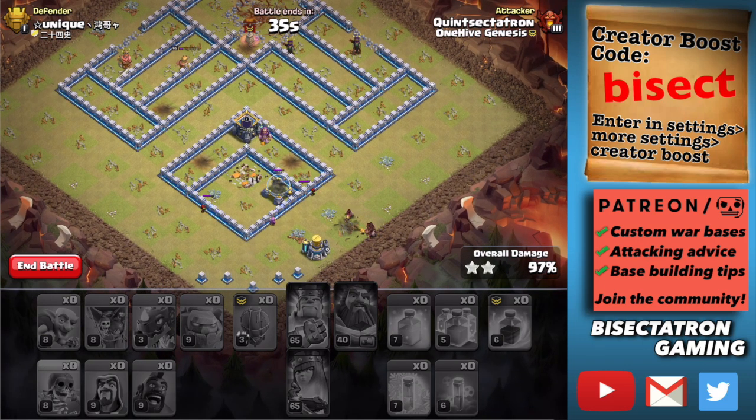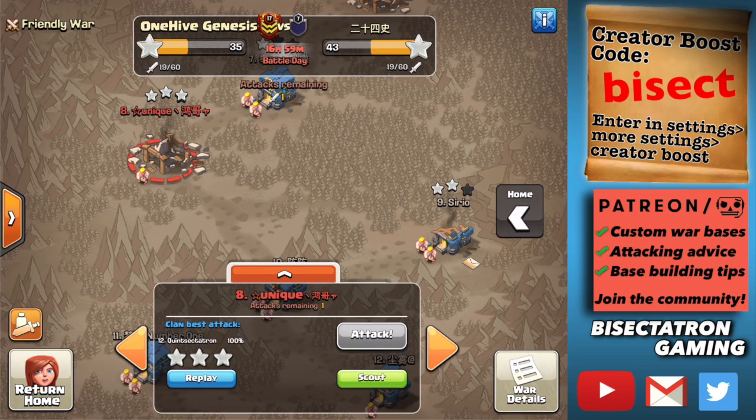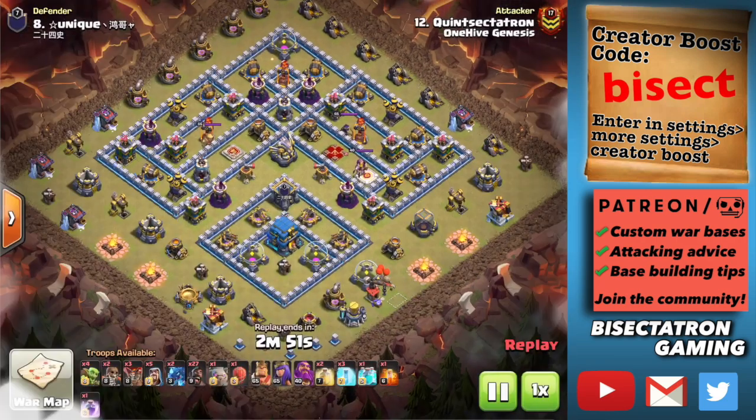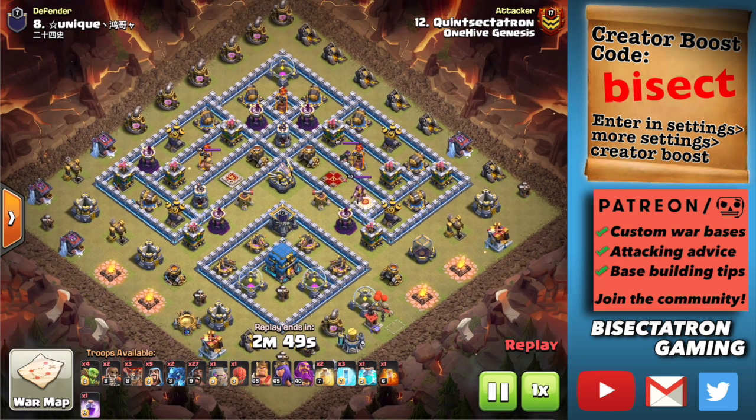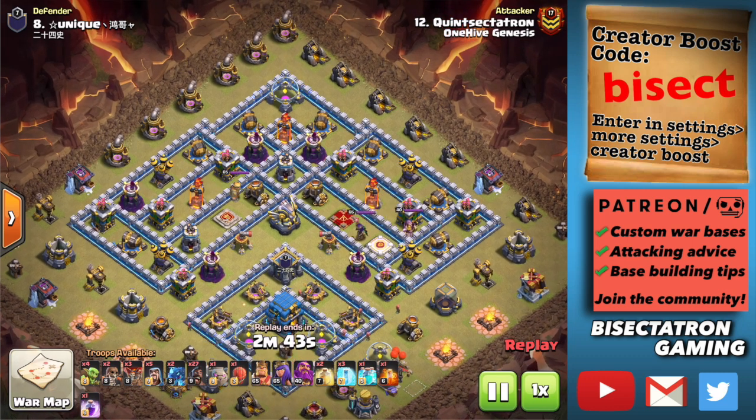Definitely had some weird things happen, so we will re-watch this for sure. There was some weird stuff — my brain only has so much RAM to talk and think through deploying stuff at once. I think I tried to drop a freeze instead of a heal, and a heal was dropped, but it coincidentally was in the right place for a heal. I don't know, there was some weird stuff with the spells. Let's take a look at it and try to make some sense, because I feel like I only saw half of what happened and I was the one doing the attack.